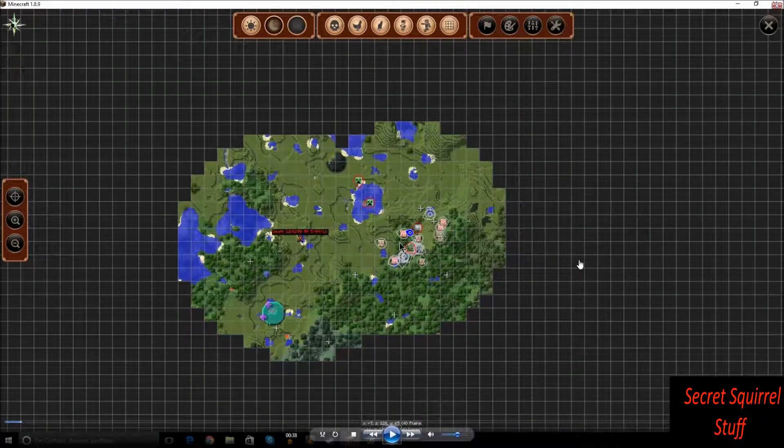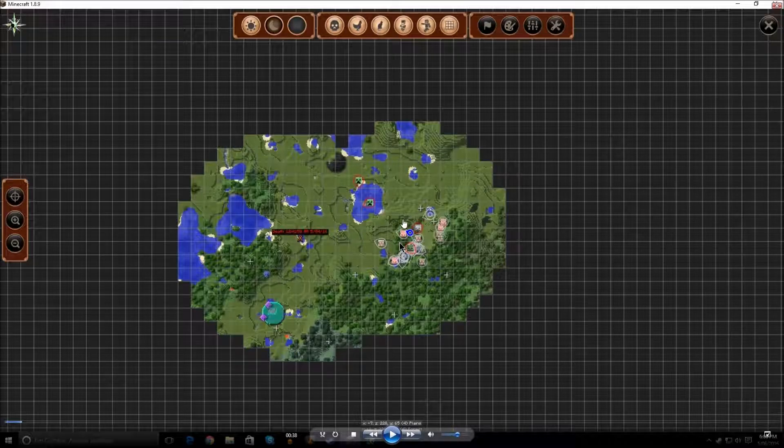Hey guys, today we're going scouting for a house location. We're starting off over to the east of the spawn, and our friend Kageyami is around here. We're heading further east down near this forest. I want a good supply of oak and birch wood — I want to build my house out of birch, and I use oak wood for tools and charcoal.